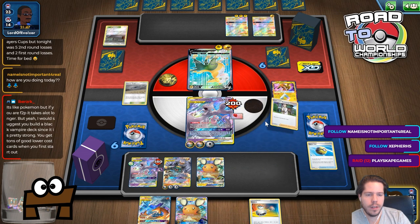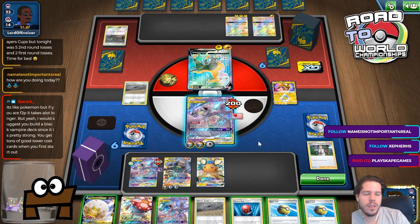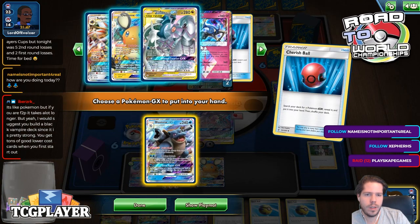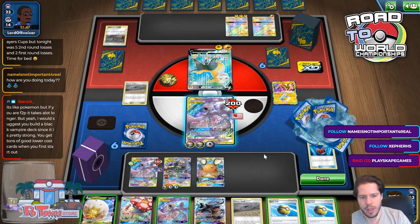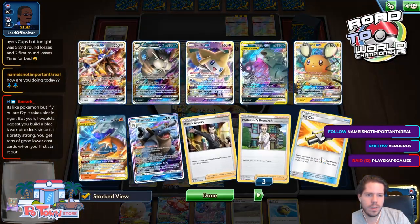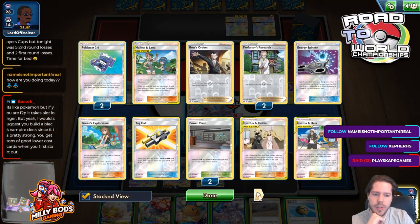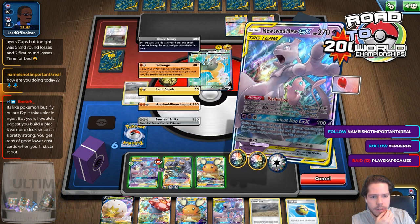I'm thinking — if we Outrage knock this guy out, I don't have Stamp. I have one Boss's Orders and one Marnie. I really needed two Boss's Orders this turn — I needed back-to-back Boss's Orders, because then my opponent just needs a Boss's Orders to win. I definitely think this is correct though.